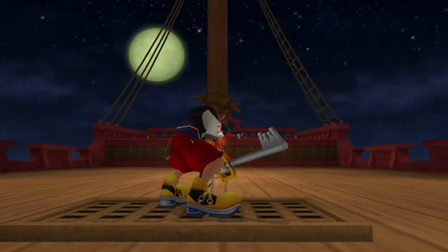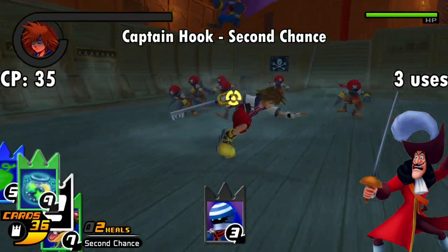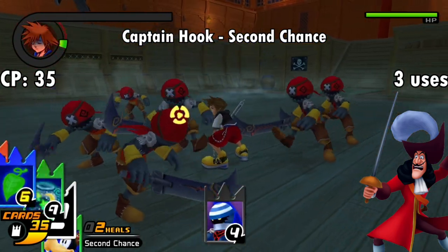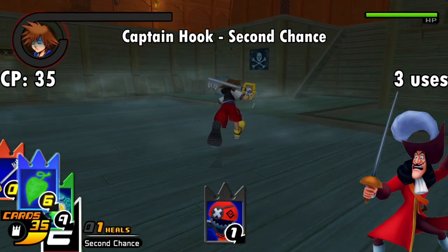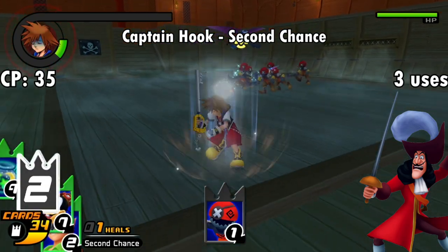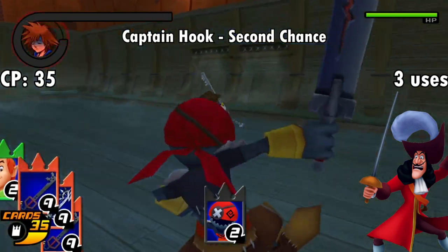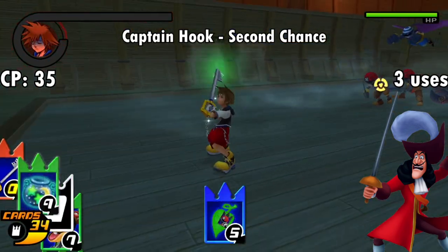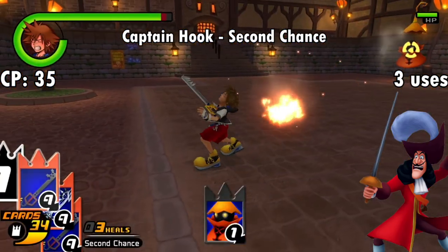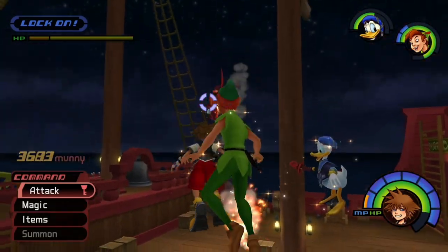Up next is Captain Hook, fought at the end of Neverland, with a card that grants you the coveted Second Chance. For 35 CP, it does the same thing it does in other titles — allowing you to retain 1 HP after a hit that would've normally killed you, so long as you have more than 2 HP when you take that hit. Unlike the ability in the main games, you do have to use it actively instead of passively, but it's good to have as a panic button if you find yourself close to death. You also get 3 uses out of it, so if you can heal yourself at least once after each near-death, you can milk this card for quite a while. The card also grants resistance to thunder but makes you stunned when hit by fire — a really cool reference to the Hook fight in KH1 where Hook would shake off thunder spells and go into a frenzy when hit by fire.